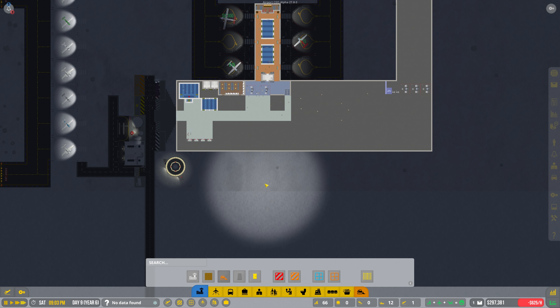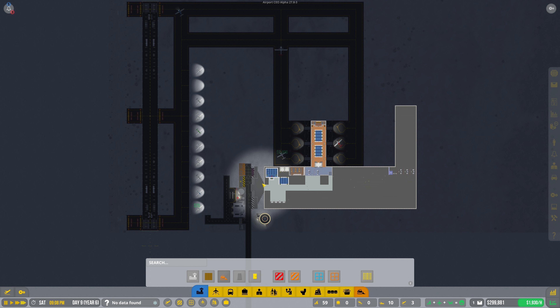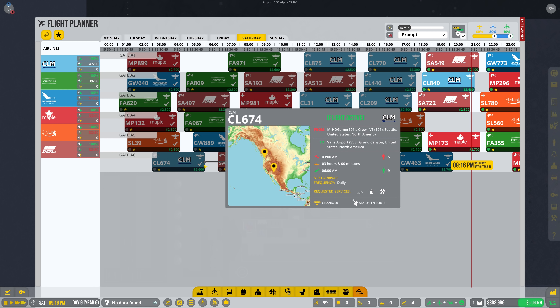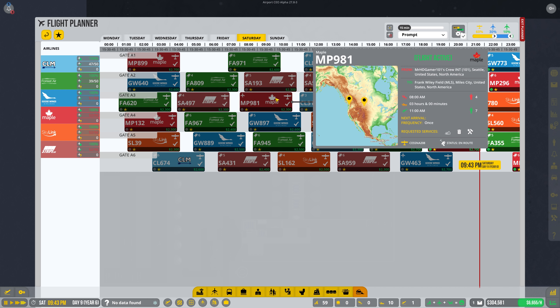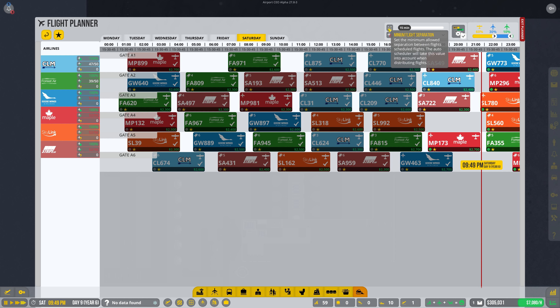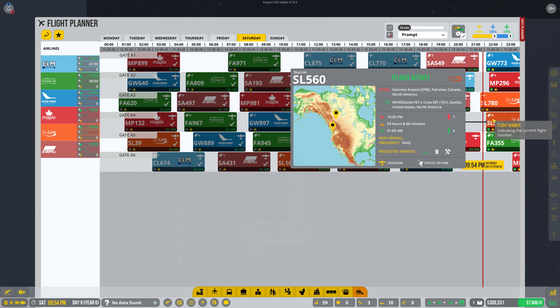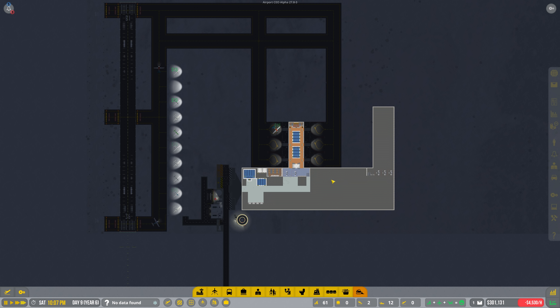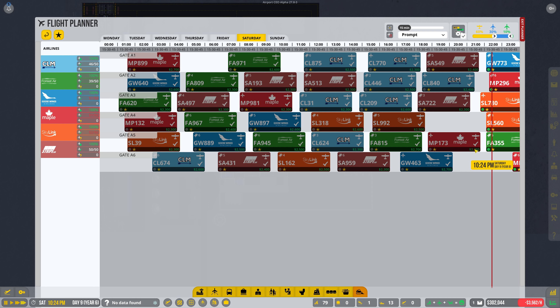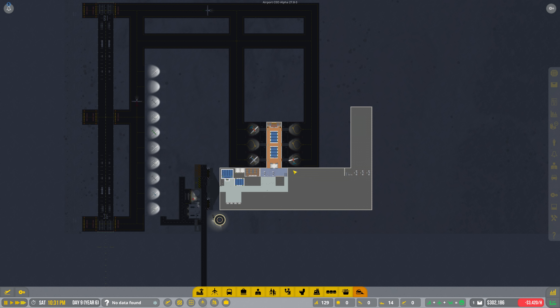Through all of this we're almost back to $300,000, which is awesome. Our planes are doing great. The flight scheduler is looking good — automatic scheduling is still working and we're maintaining the minimum flight separation of 15 minutes. No delays or anything other than when I had to do the flight pathing fix. All general aviation is done for the night, so it's nothing but commercial — which is great.